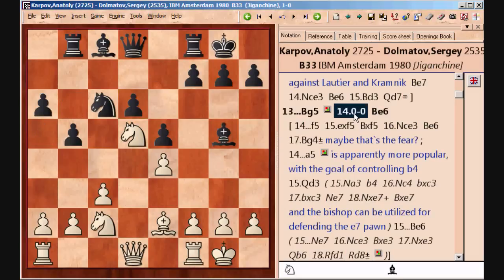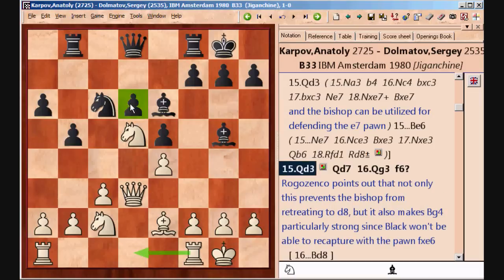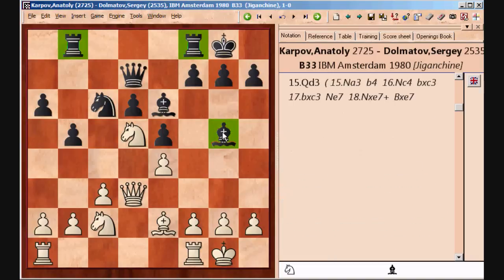After bishop e6, Karpov continues with queen d3, activates the queen, maybe prepares rook to d1 starting to put more pressure on the d6 pawn. The queen moves forward to connect the rooks, but that removes the protection of the g5 bishop, so Karpov exploits that immediately.